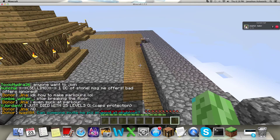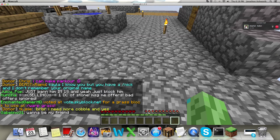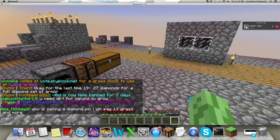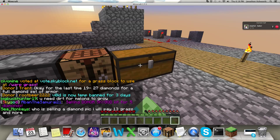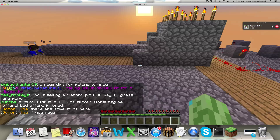You know what we should do? We should save up a bunch of cobblestone from our generator and then see if anybody will trade us for grass. Yeah, I think it's like three stacks of cobblestone per grass block. That's a lot but it's kind of worth it. You just ask a donor here.